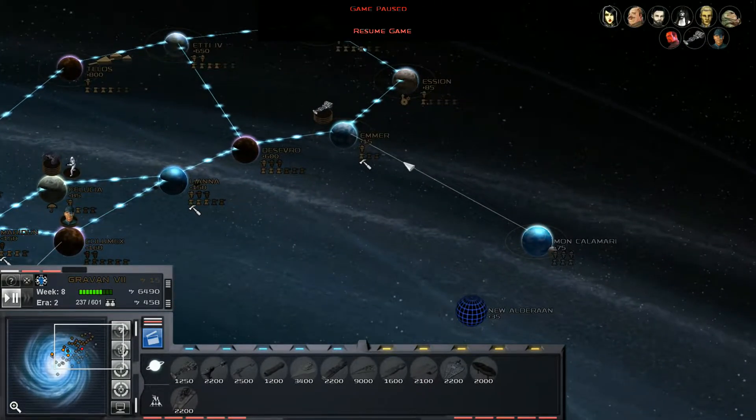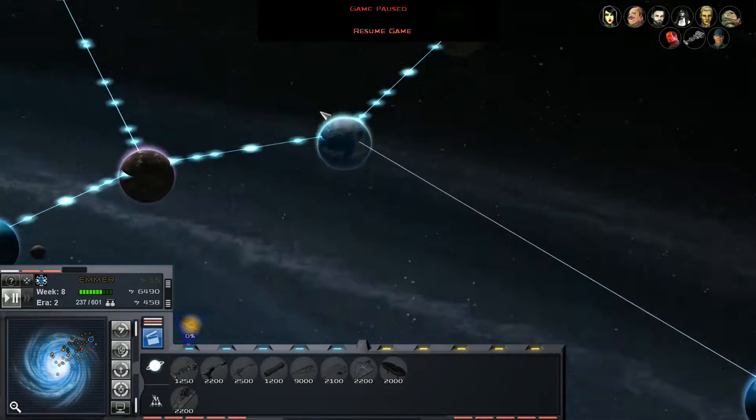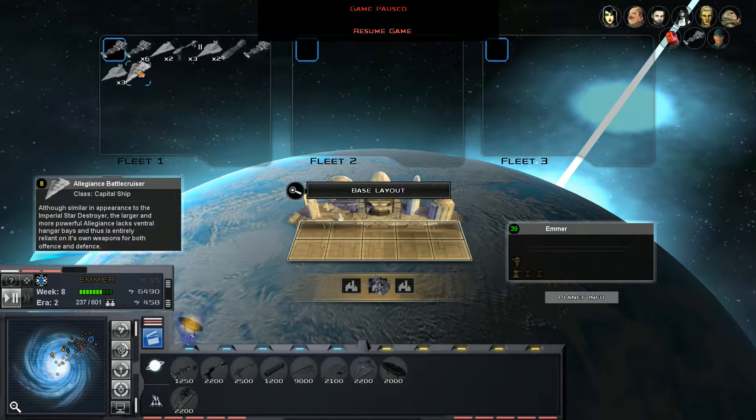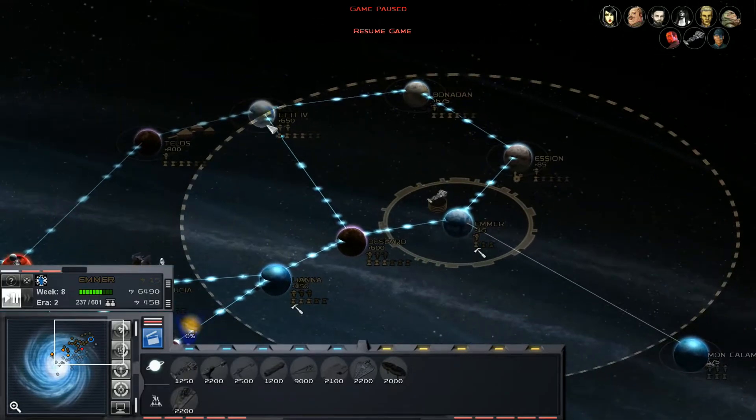Mon Calamari over here is looking like a good target, and we've got quite a large fleet here. We've got a lot of ships, including our brand new Allegiance-class battlecruiser. This is a big ship with a lot of guns. Doesn't carry any fighters, though, so we've got to be aware of that.